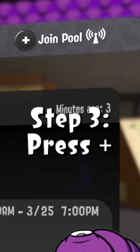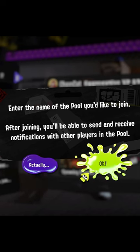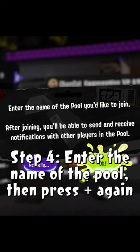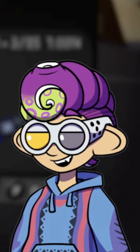On the top right, you should see an icon that says Join Pool. You're gonna have to enter the name of the pool you'd like to join. And for the record, pools are not case-sensitive.